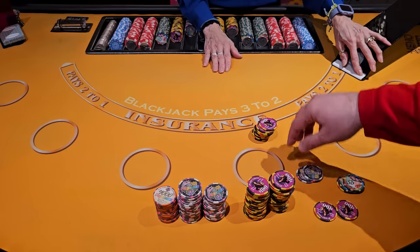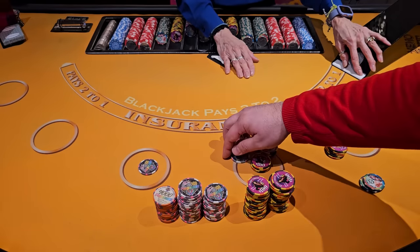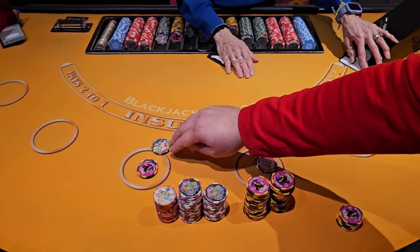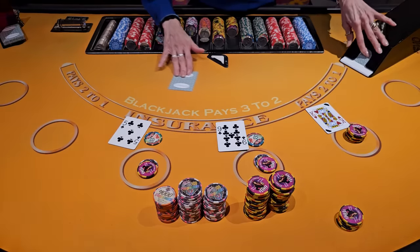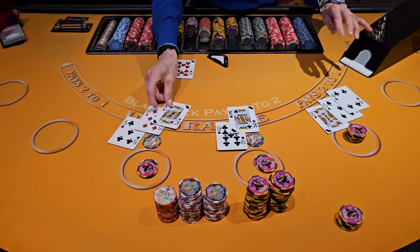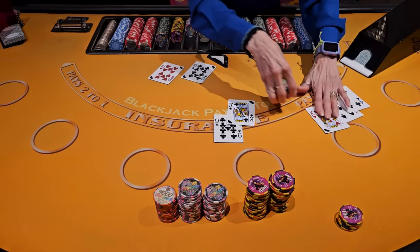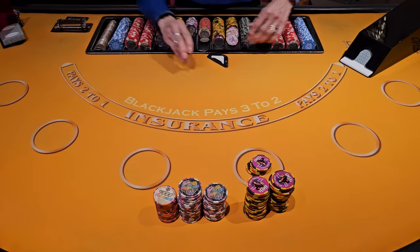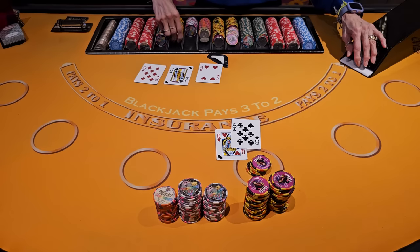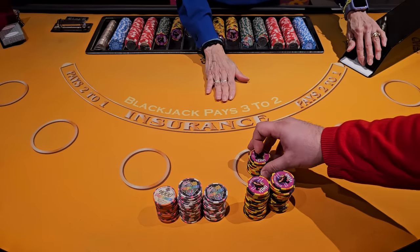All right, so right now for this shoe, this is what we are up. We're gonna keep going with three hands: $500, $600, and $600. $7,800 would be nice for the dealer. So let's do one more.